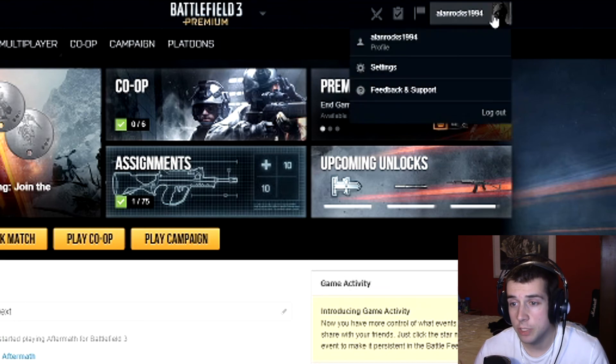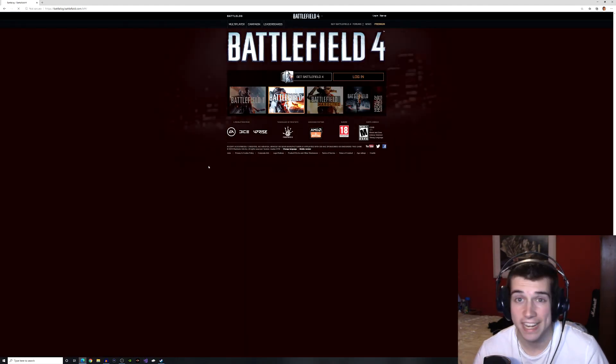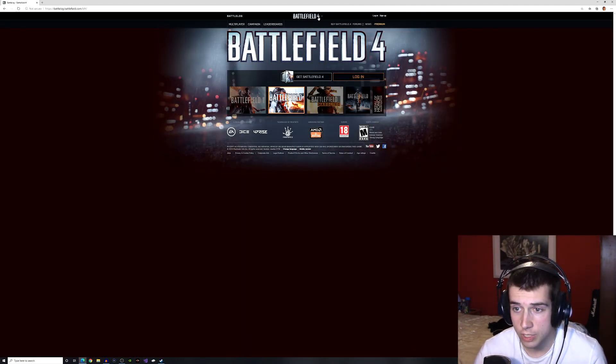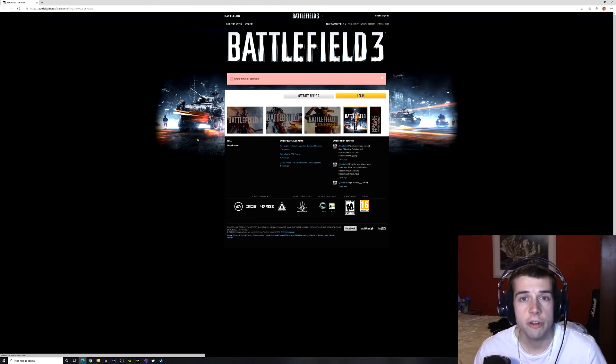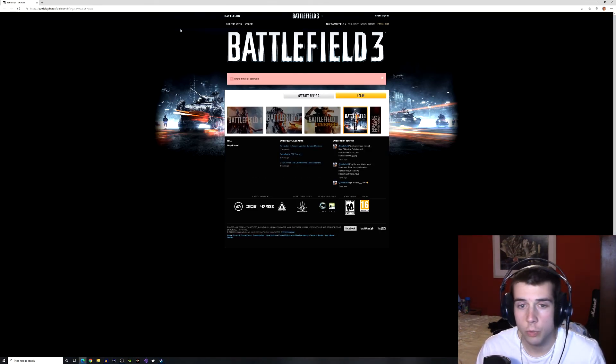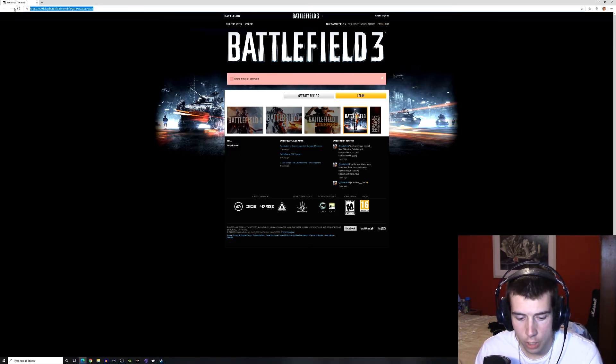So the first thing you actually want to do is make sure that you log straight out — because this is not going to help you at all if you're using Microsoft Edge. It is not going to help you, that is the first thing you need to know. Also we don't want Battlefield 4, we want Battlefield 3. So once you get to this screen, what you want to do is copy the URL or web address, whatever you want to call it, and then open up Google Chrome.